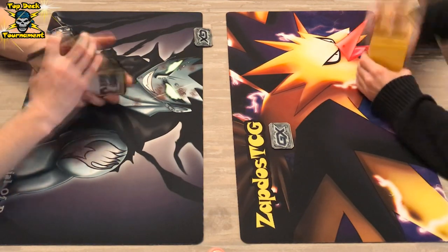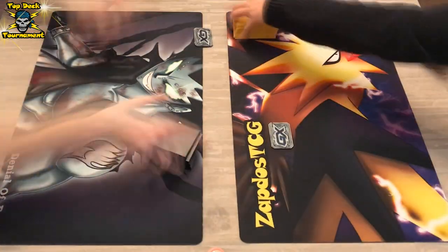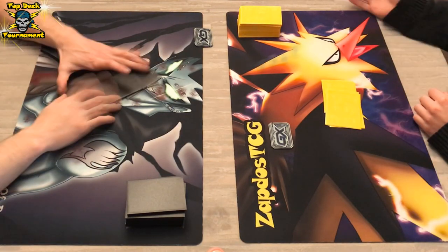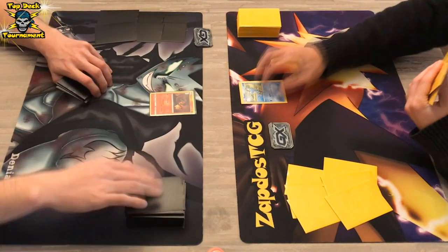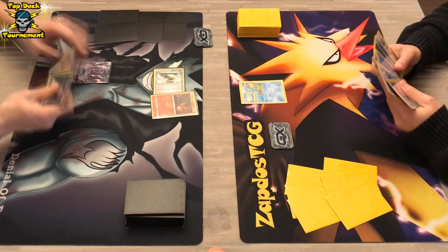As you know, Greninja Break takes a little bit longer to set up and DarkraiGX does have a decent amount of numbers here, with an attack that deals 130 damage. We'll have to see who comes out on top. If you have not checked the previous videos, there's also some interesting matchups between Gardevoir GX, Golisopod, Ho-Oh GX, Salazzle, and Tapu Bulu GX, so definitely check those out.